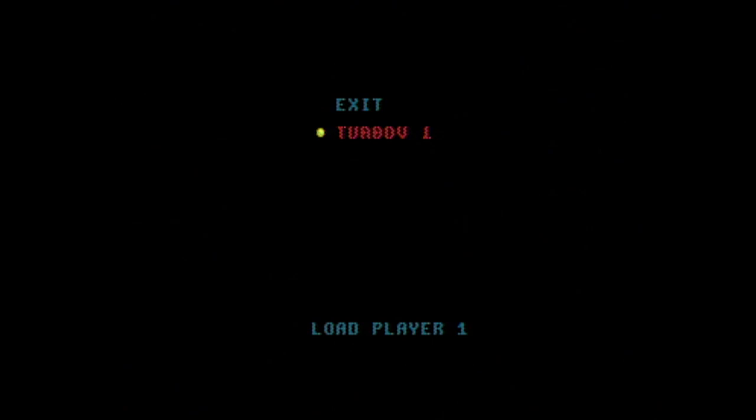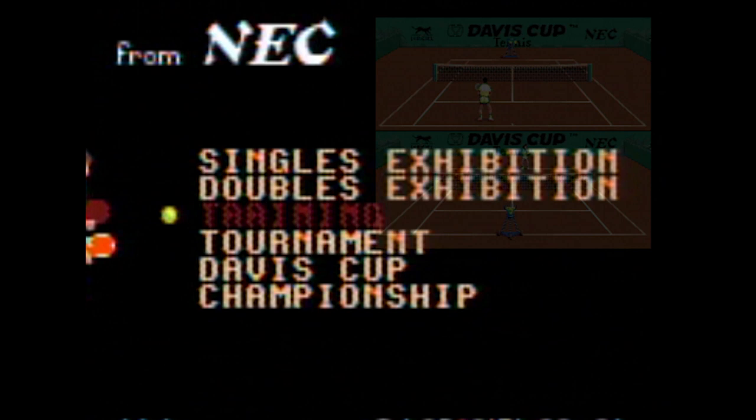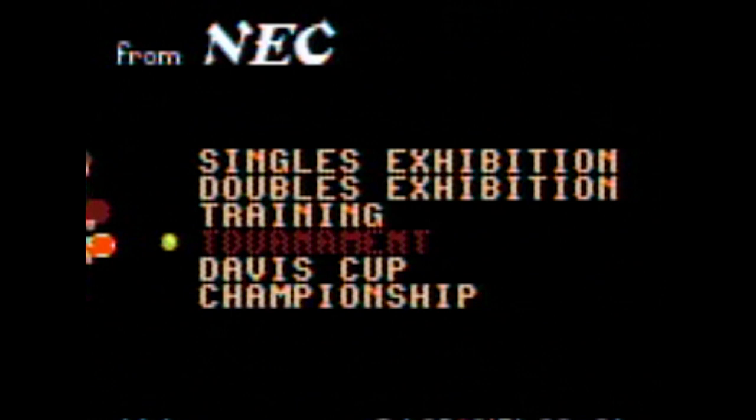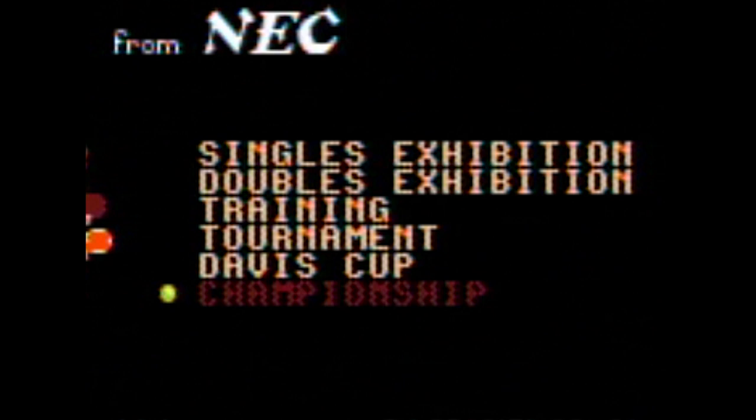After you choose or create a player, you can select: singles exhibition, doubles exhibition, training — which allows you to practice against the automatic ball machine and really does help get you used to the rhythm and angles of this game — tournament for a worldwide tournament, Davis Cup which is a grind of singles and doubles matches against the world's top players, or championship which allows your character to improve as the game goes on.